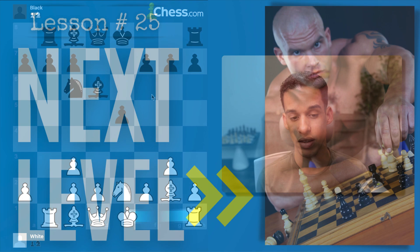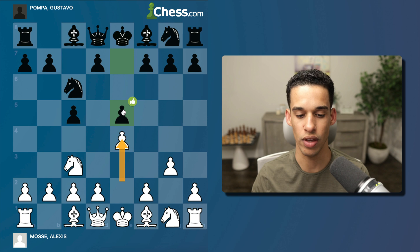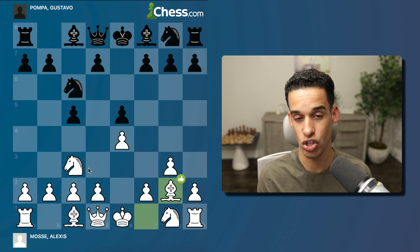Another tactic common in beginner games: instead of castling, they play rook b8 quickly. We castle, and then if bishop e6 comes, we could just take on b7 first, then pick up the knight and the rook afterwards. Simple tactics always in the air. Going back to Alexis's game: knight c3, then g3, and after e5 it looks like a normal e4 e5 knight c3 Vienna setup.